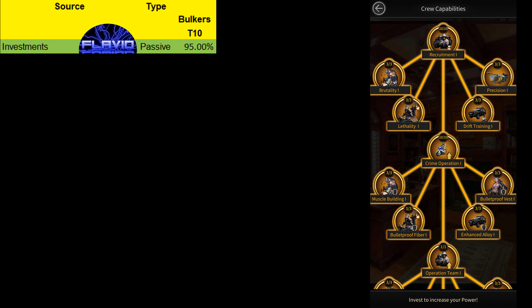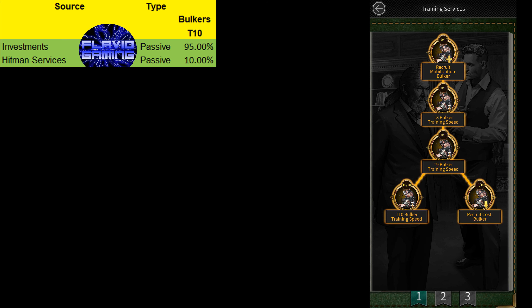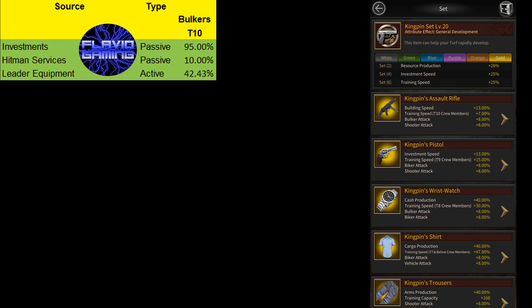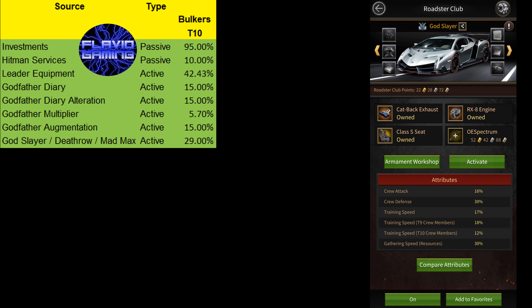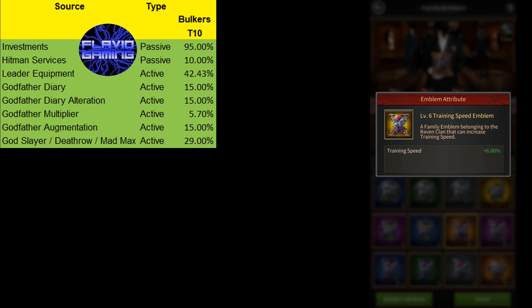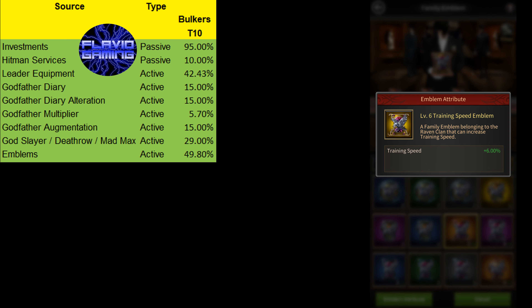You can get up to 95% training speed from the Invest Center and 10% tier 10 training speed from Hitman Services. If you have the Golden Kingpin set fully augmented to level 20, you can get up to 42.43% tier 10 training speed from there. Then you can get up to 50.7% training speed from a fully augmented Golden Godfather's Diary. You can get 29% from the Godstair Roadster. If you use level 6 training speed emblems on all 6 pieces of equipment as well as on your Godfather's equipment, you'll be able to get 49.8% more speed from there.